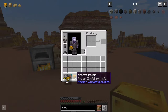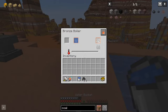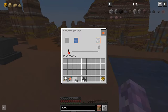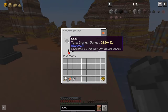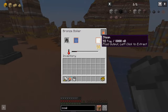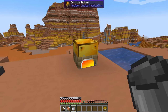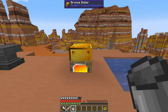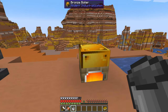Once you've crafted yourself a bronze boiler, I would suggest putting this near a water source, because for the meantime this is how you're going to be putting water into it. It can be automated in the future, but in the beginning it's pretty much going to be a case of bucketing in water and chucking in a fuel source. Once this temperature gets high enough, we start to produce steam. And steam is pretty much your early game power source for modern industrialization. You can place other machines beside, on top, behind, or even underneath, and this block ejects steam in all of the directions it can.